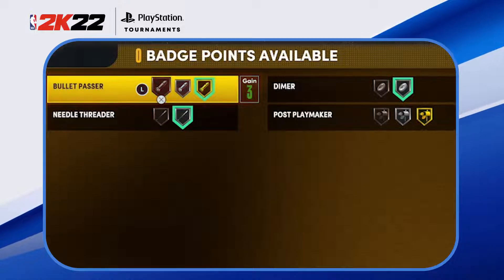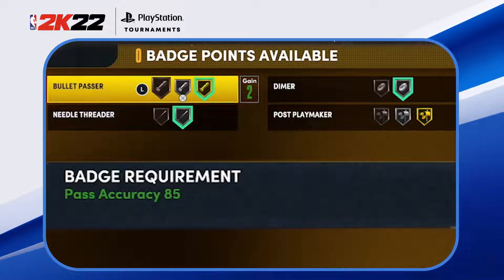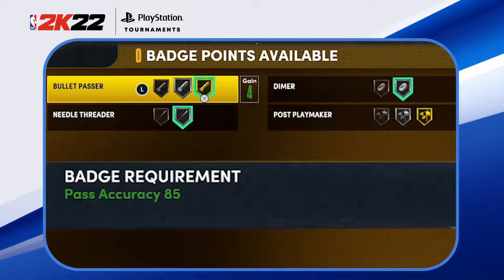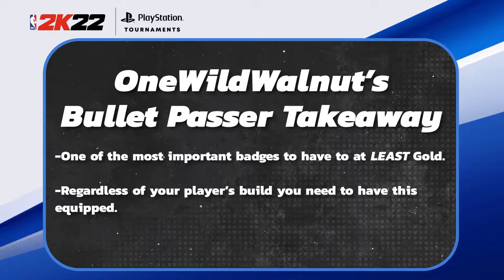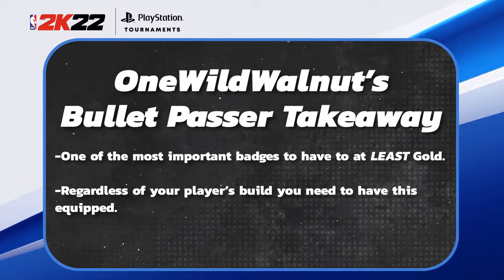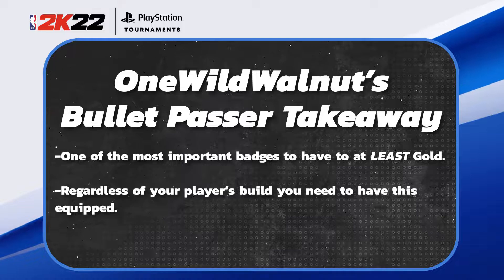The next badge I have equipped is Bullet Passer, and this is probably the most important badge to have at least at gold. You can get it to Hall of Fame depending on your build, but for me gold is the max — and it's still very good at gold. You're going to need it at gold regardless of your position — point guard, shooting guard, small forward, power forward, or even center. If you have Bullet Passer on silver, bronze, or not equipped at all, good luck — it's not going to be good for you.